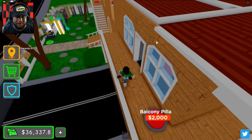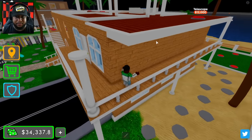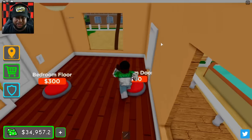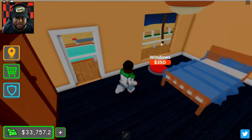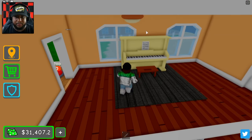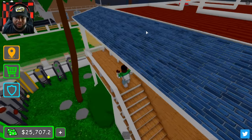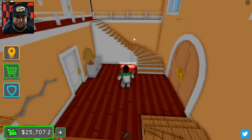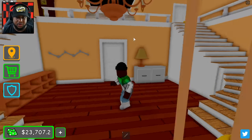We're going up the balcony here — we got our balcony pillars. The telescope is going to be 12,000 bucks. We're getting somewhere here, it's looking pretty good. Bedroom, bedroom floor interior — let's get our window going, of course we need our bedrooms now. We can get our piano, which is good.